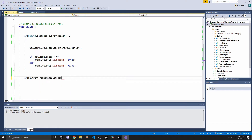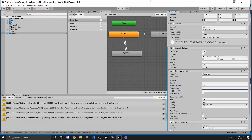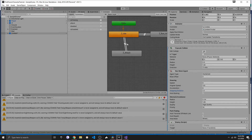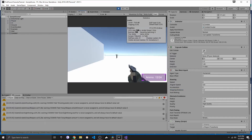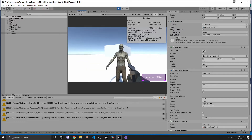In our enemy script, inside the update function, we can say: if nav agent remaining distance is smaller than two, we first set 'is chasing' to false so we no longer play the chase animation, and then we set the trigger 'attack'. I also decreased the stopping distance to 1 or 1.5. Now once the zombie reaches us, it should play the attacking animation, and it's working great.